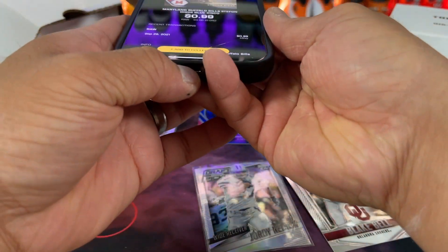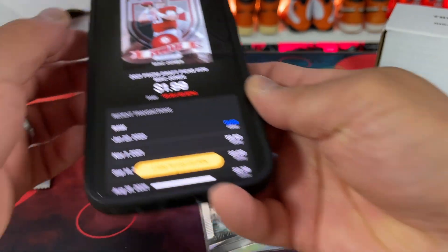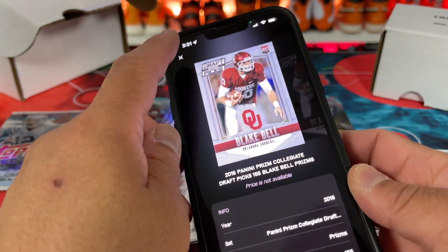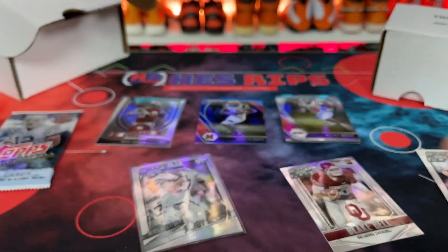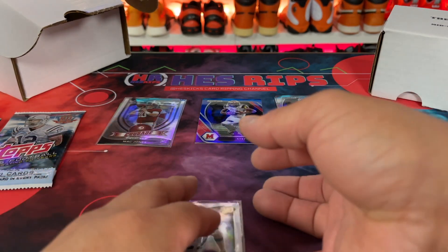Let's see — Stefon Diggs over here, 99 cents. Mac Jones Prism, $2. What about Mr. Blake? Not even found — he's that good. And then Corey Grant shows up as Brett Favre for $66. I'd much rather have Mr. Favre, but all good.